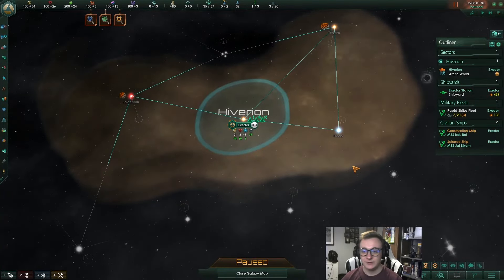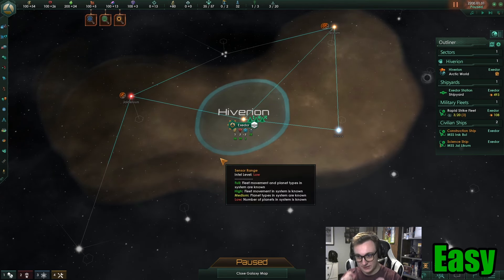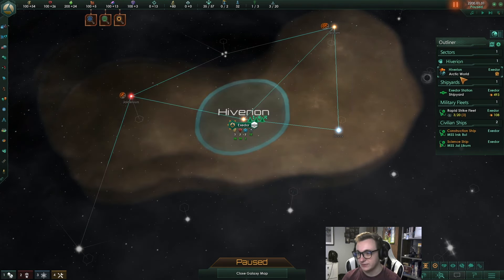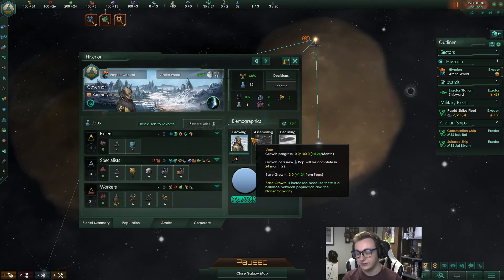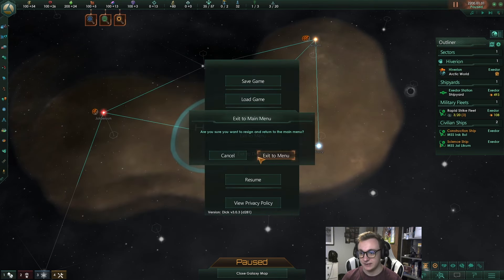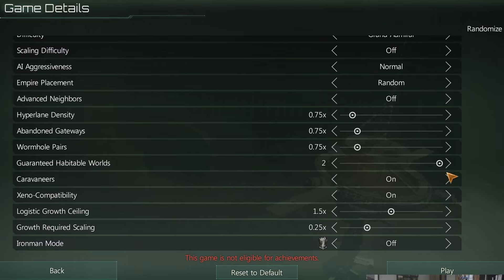Once you've settled your policies, you need to decide where to send your science ship. Pops are the most valuable resource — it doesn't matter if you have 20 energy districts if you don't have the pops to work them. You want to always try to maximize your pop growth, and to do that you want to settle your worlds as quickly as possible. This next tip depends on how many guaranteed habitable worlds you have.